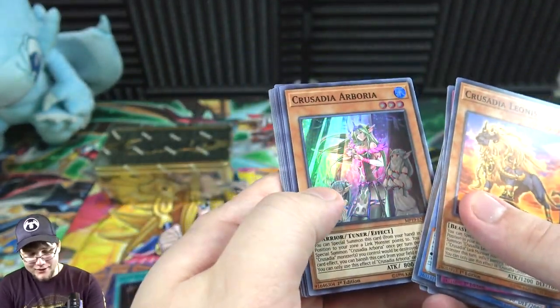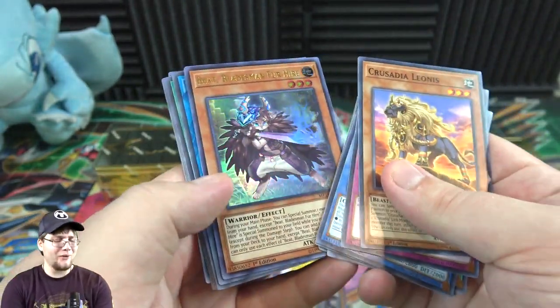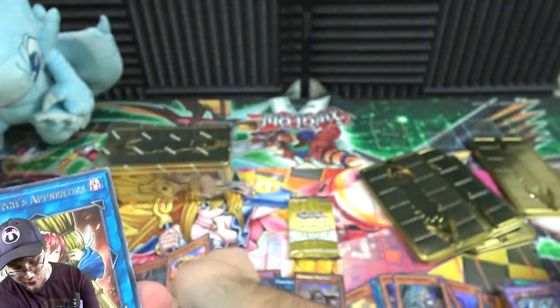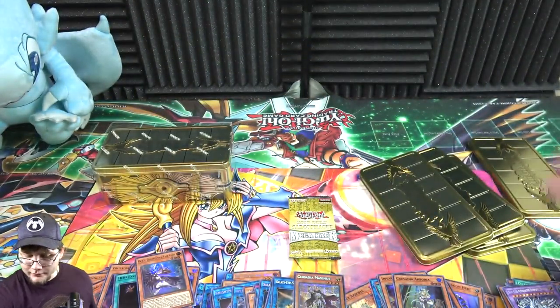Crusadia Albora, Maximus, and Bladesman Fusilier — I kind of forgot that actually turned to an ultra rare. I kind of prefer the secret rare but yeah, it was a card that was still kind of tough to get.